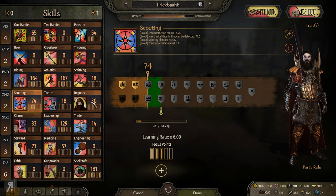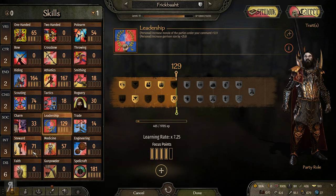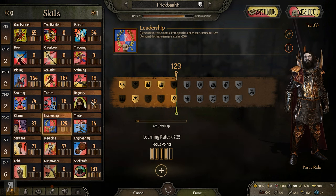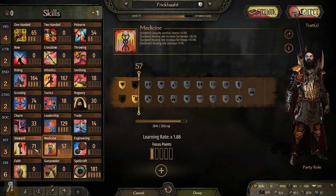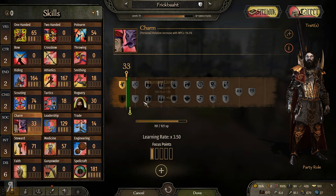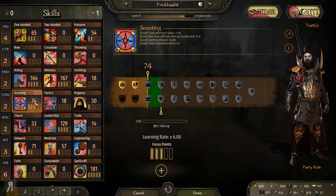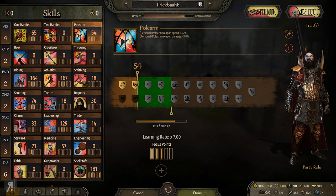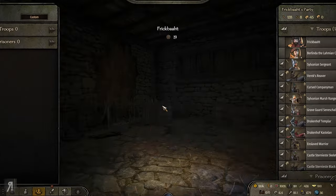I'll go for mounted warrior - plus 5% mounted melee damage - since I'm not using ranged weapons. We have two focus points: I probably want to do scouting since I'm kind of the scout of our party. I don't really want to put it into steward because I was hoping to get a companion to do that. I could do charm for plus 30% influence from battles, but I'll put another point into pole arms instead.